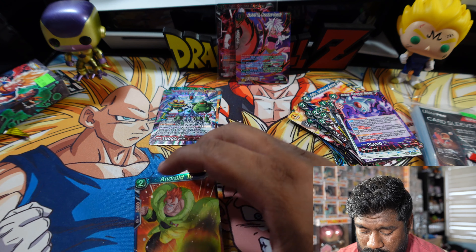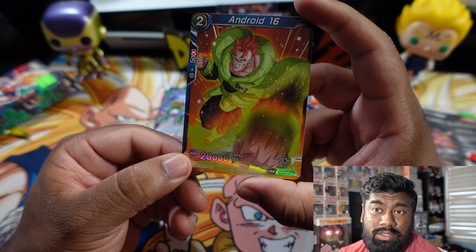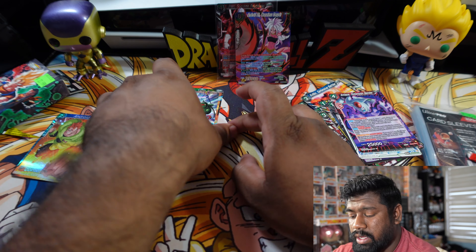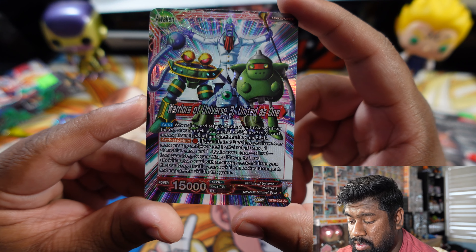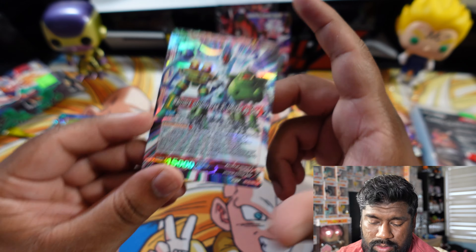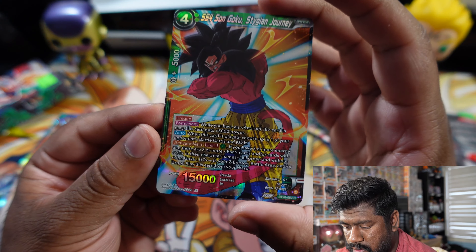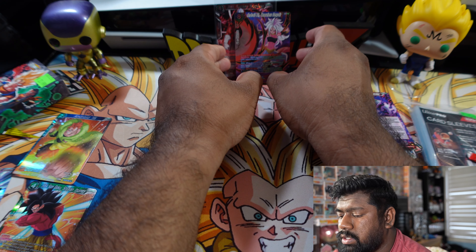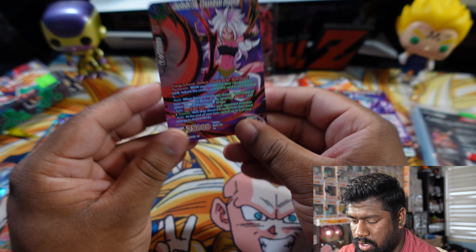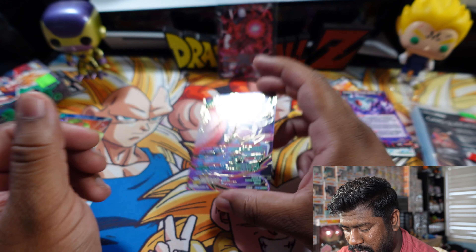So to recap out of the one Power Absorbed premium pack: we got Android 16 as a common, Warriors of Universe 3 as an uncommon, Super Saiyan 4 Son Goku Stigen Journey as a rare, and then as the SPR we got Android 21 — my hands are so shaky — but we're going to sleeve this guy up.